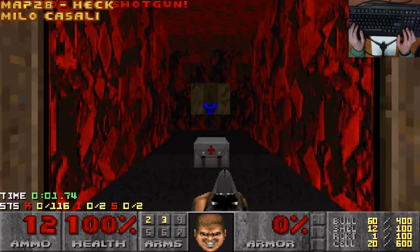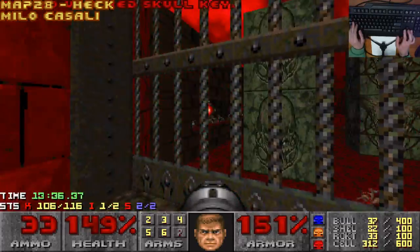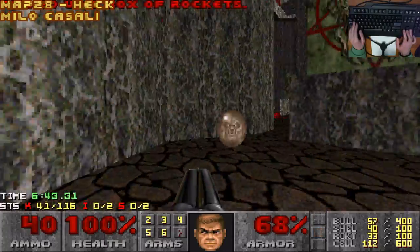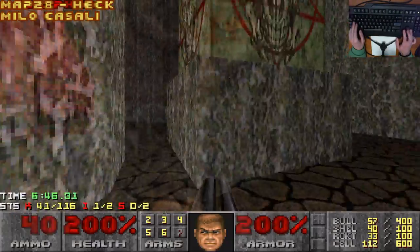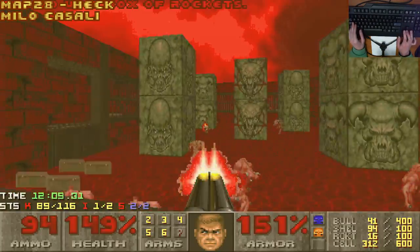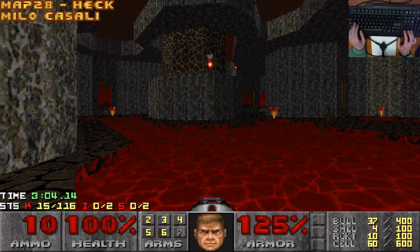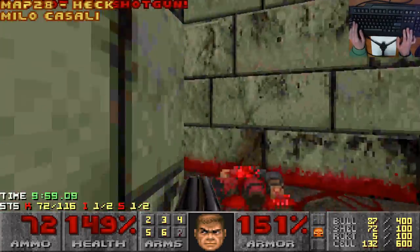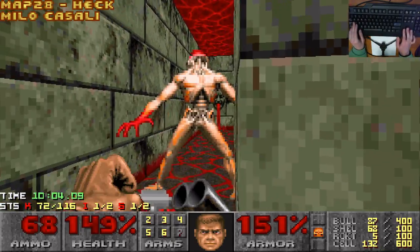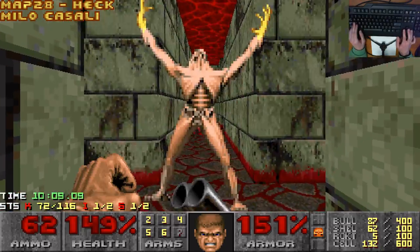This is a Plutonia map — in TNT. It feels like Milo Kasali was told by the rest of Team TNT, 'fine, you can have all your damn revenant traps, but you need to give the player a lot of ammo and health to compensate.' And Milo reluctantly agreed, but then made the co-op monster placement absolute batshit insane to get his own back. Heck does have some cool little homages to Sandy's abstract kind of hell from the Doom 2 maps. The gameplay is Plutonia fun. However, nothing about this map is particularly interesting gameplay or visually — it's just very competent. Thumbs up.